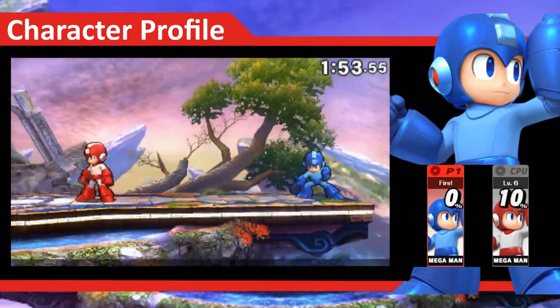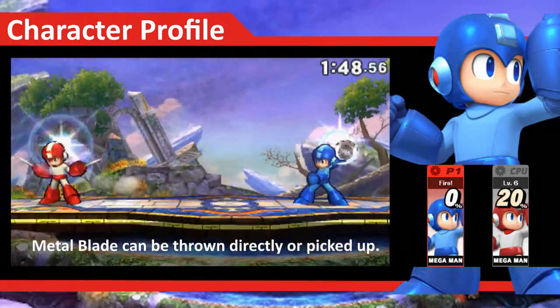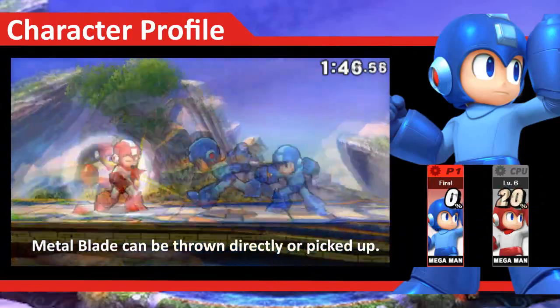His neutral B, Metal Blade, can be thrown in 8 different directions, although if you throw it on the ground, you can actually pick it up and maneuver around with it.